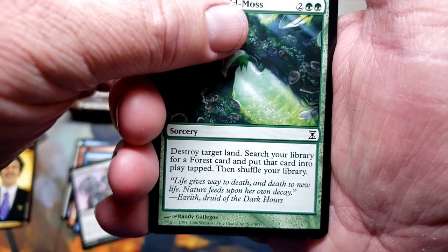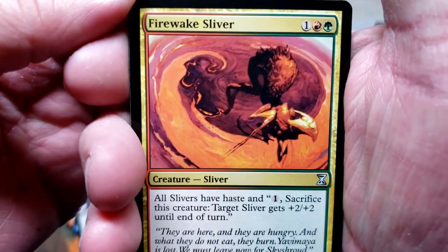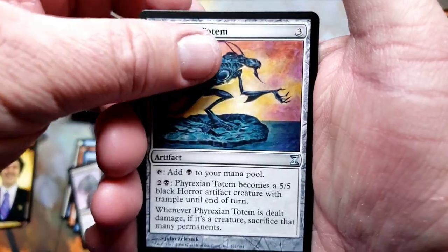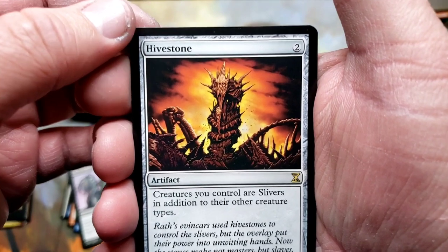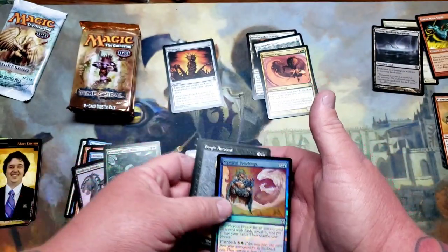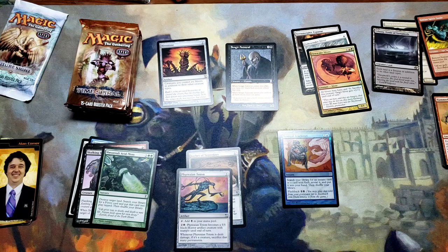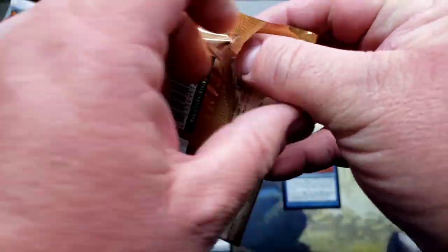Acid Moss — destroy target land, search your library for a Forest — that's a good hit. There's another sliver! All slivers have haste. Locket of Yesterday, uncommon. That other sliver was uncommon, so this should be a rare — Hive Stone! Oh my goodness, this is legendary. And a foil — Mystical Teachings! Oh my goodness! We've only opened two packs and it's almost 11 minutes. This is so cool, you guys!